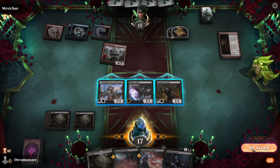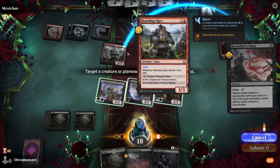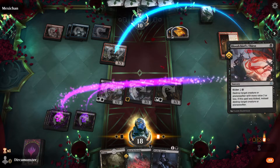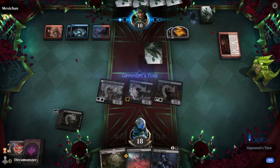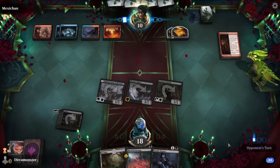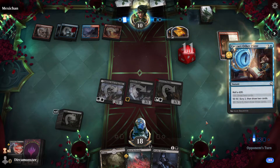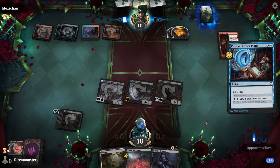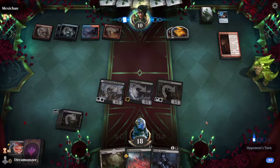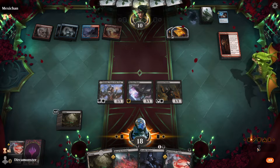So we can spend three mana and give it a boost, or we can hold up Deadly Dispute. That's an expensive creature, holy crap. We have two menace creatures, one of them can get bigger, so we could do five or six damage next turn. We just have to hope they don't sweep the board, and if they do we can just get them back. That's kind of risky - they're just going to draw, they have three mana.